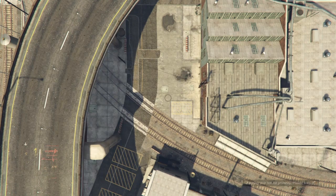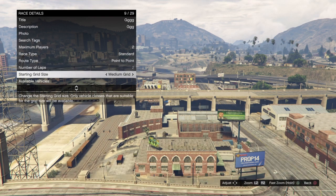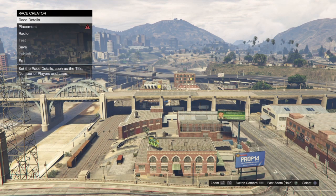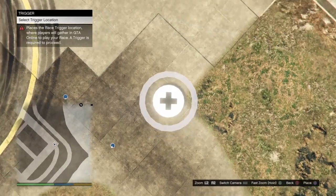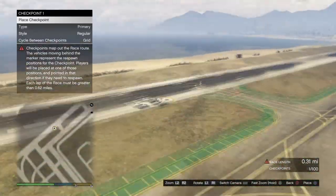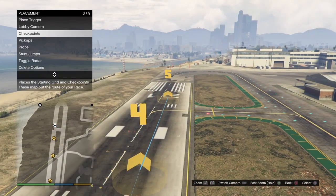For the race details — title, description, and photo — you can set those to whatever you like. After that, make sure the Maximum Players is set to two, and the Route Type is set to Point to Point. You can change the car to Supercar so it's quicker. For the trigger location, walk over to the airport and place it there. Take a random lobby camera picture. For checkpoints, roughly copy what I do here, and make sure the race length is around 0.72 to 0.79.